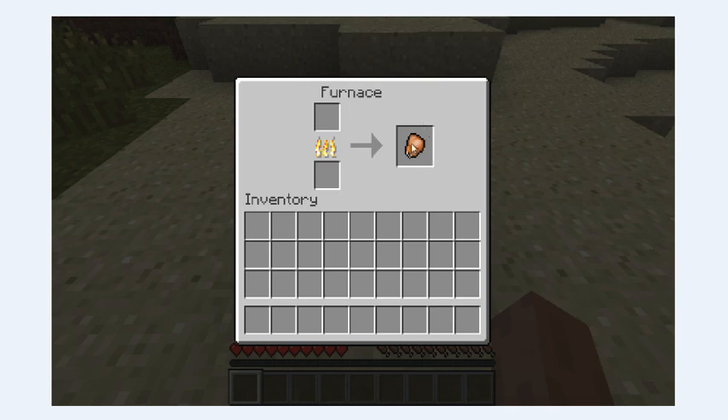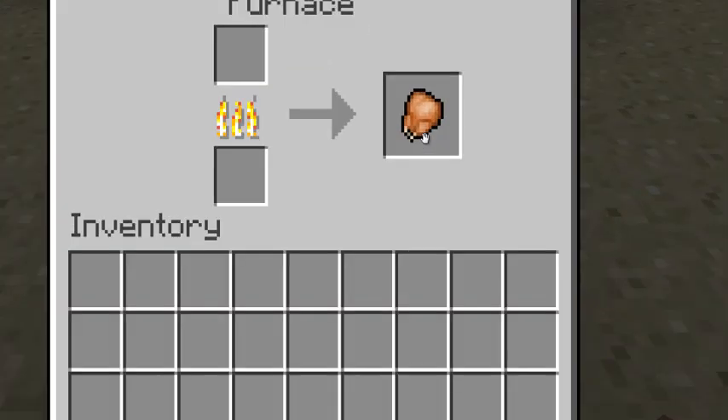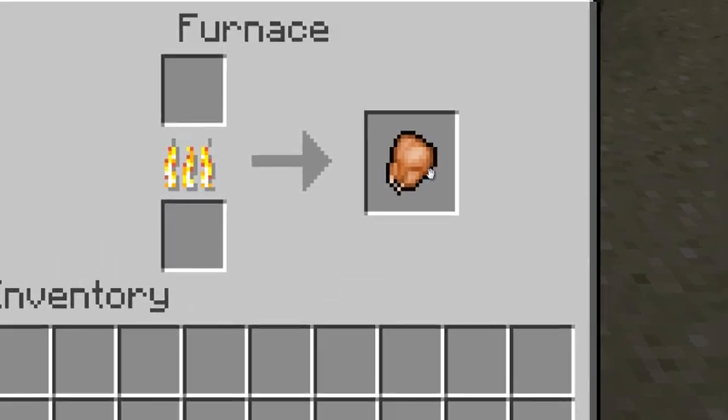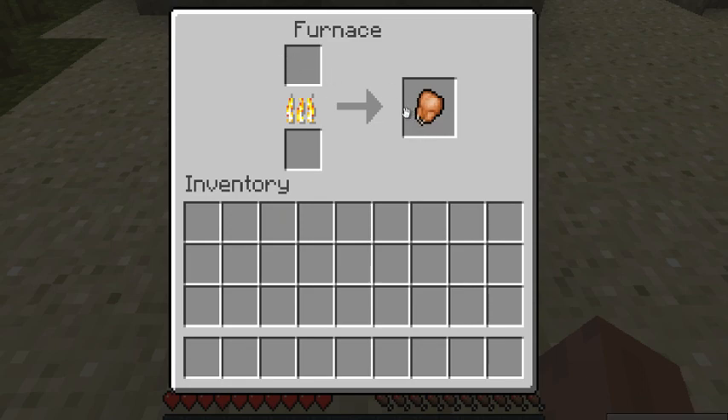So this is the first screenshot. You might not be able to see it clearly from this recording, but the links to the forum thread will be down in the description. Right here we have a chicken — if I zoom in there, you can see the little white bits. One of the notable things about this screenshot is you don't actually see what it's been cooked from, which I think is deliberately done. There's nothing in the ingredient slot.